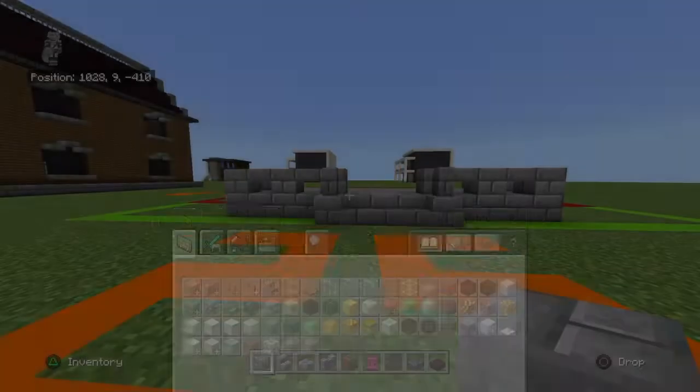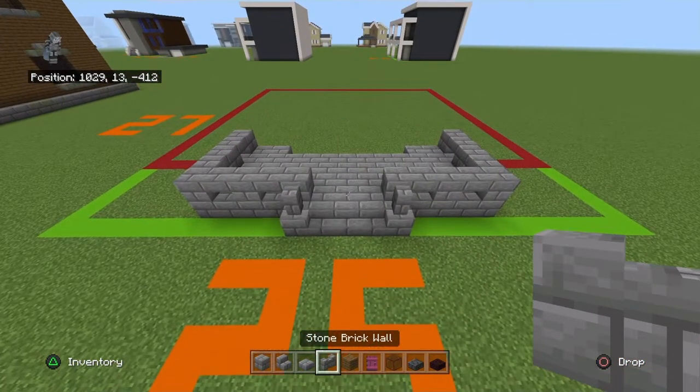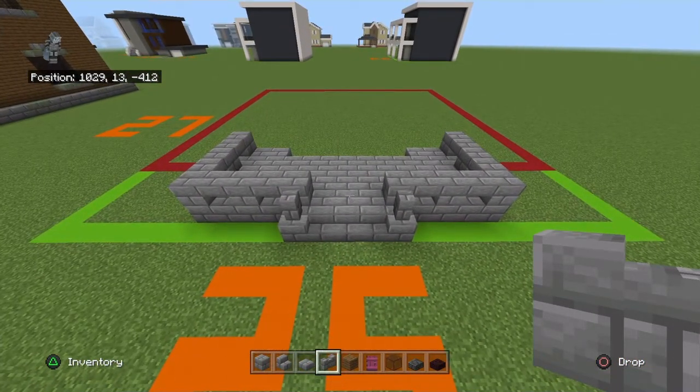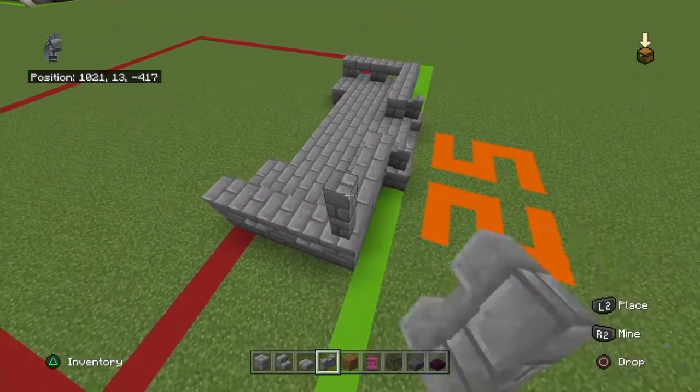Maybe sandstone or end stone bricks could work for the railing. They really need to add smooth quartz walls — that would make suburban houses specifically ten times better. Modern houses too, though I'm actually happy with how both look overall. Anyway, bring all the little stone bricks here up by three with stone brick walls.